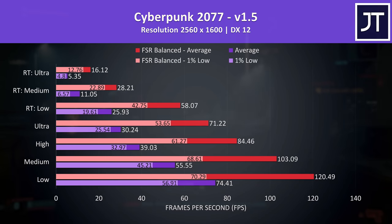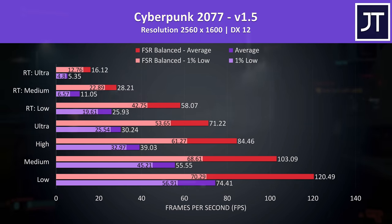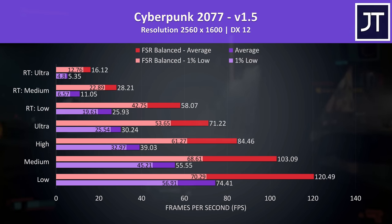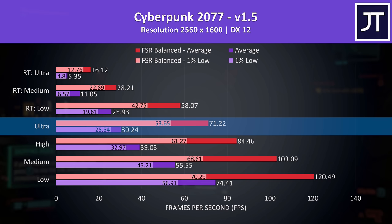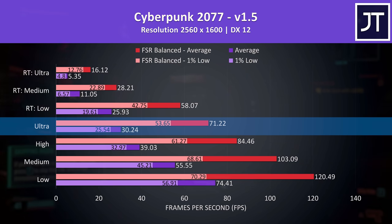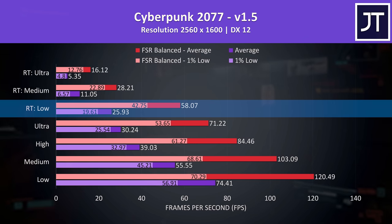Cyberpunk 2077 recently added FSR support, so once more we're using red to show that, and again it's able to roughly double our FPS with some setting presets. Ultra settings was 30 FPS without FSR, then 71 FPS with FSR on balanced — quite a big difference. The new 1.5 version of this game added the RT low preset and that does alright with FSR, but the higher ray traced modes weren't doing super well.